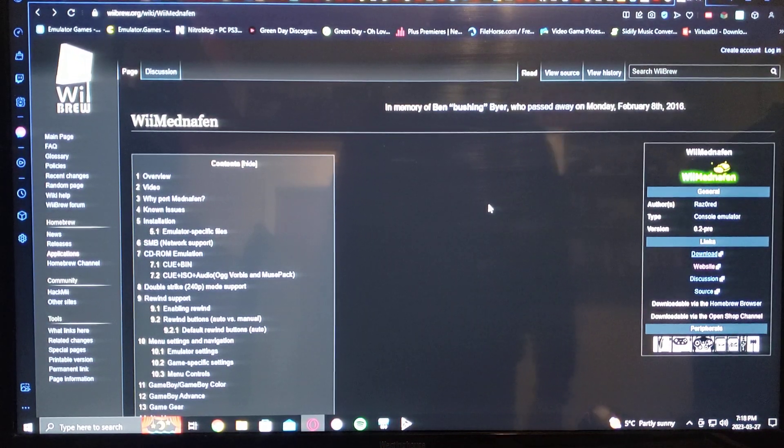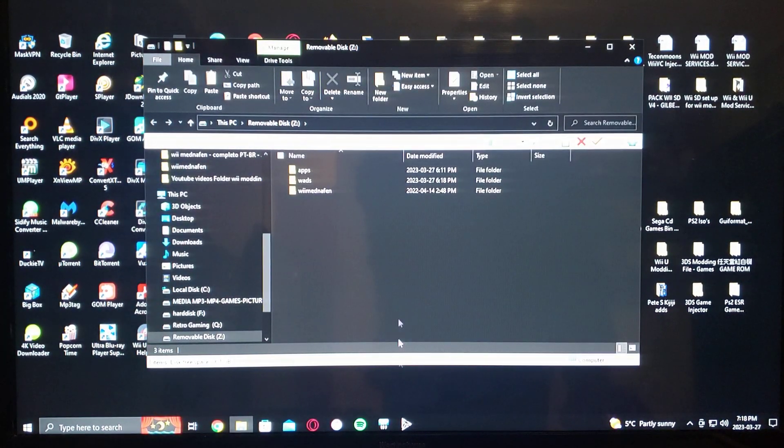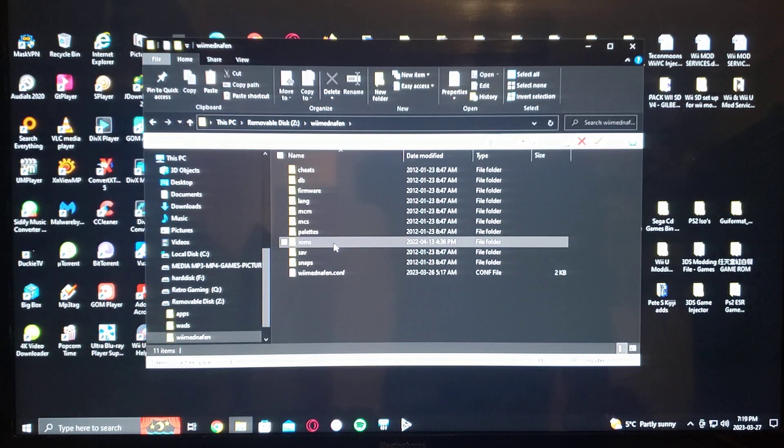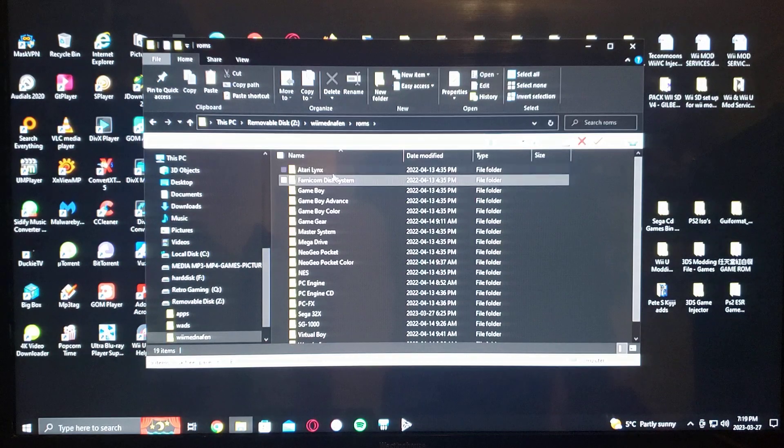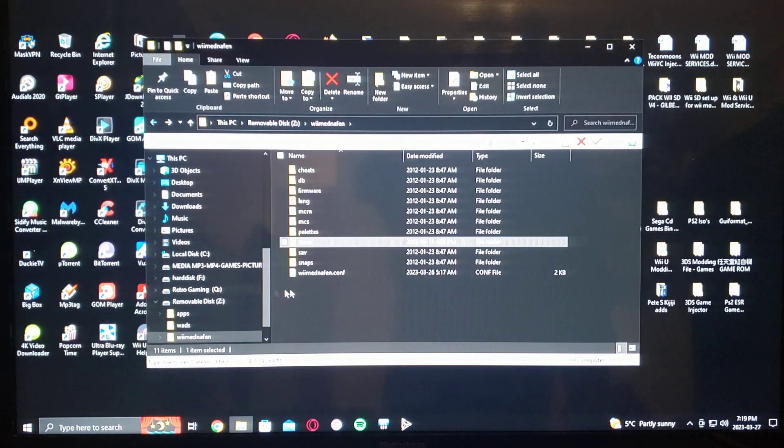Okay so now over on the PC, I'm going to leave you one link for the Wii Menafin — it's on the wibrew.org website. So you just download the link here in zip format. Here you go — you have the apps folder, the WADs for the channel, and then Wii Menafin itself. This is where you put your ROMs with all the systems, so you label all the systems and when you go into it, there's all the ROMs — basically for every single system.